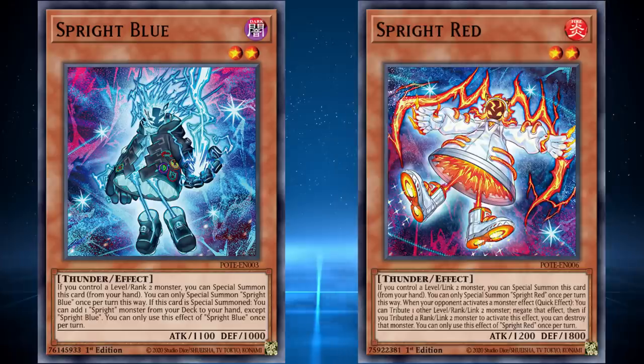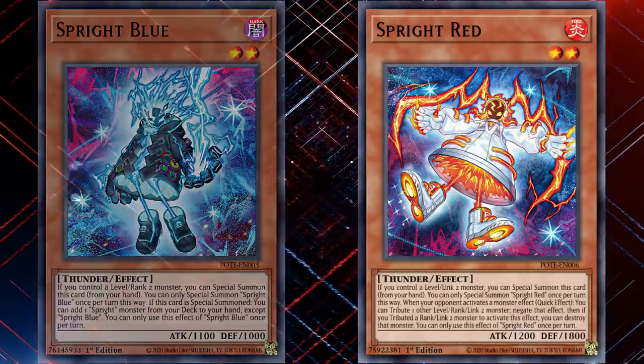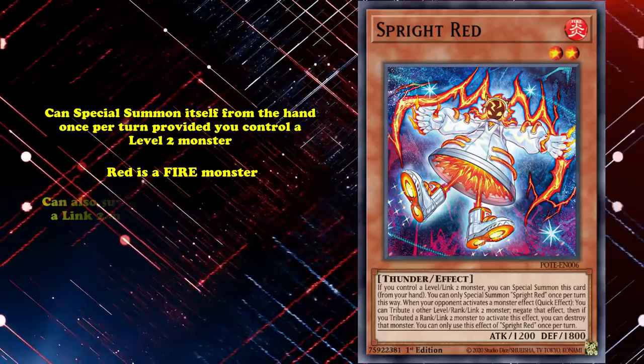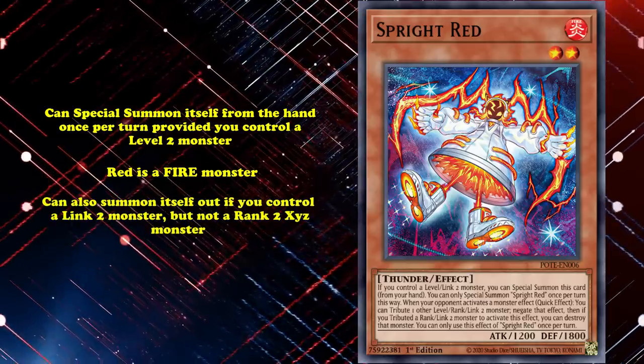What Sprite monster you search will depend on your current situation, as Sprite has a number of versatile options. You could search for Sprite Red. Red, like Blue, is a level 2 Thunder monster that can special summon itself from your hand once per turn, provided you control a level 2 monster. But unlike Blue, Red is a Fire monster, and you can also summon it if you control a Link 2 monster, but not a Rank 2 Xyz monster.